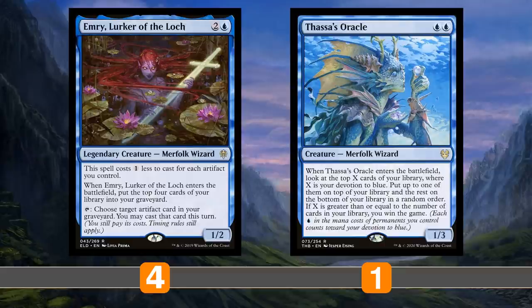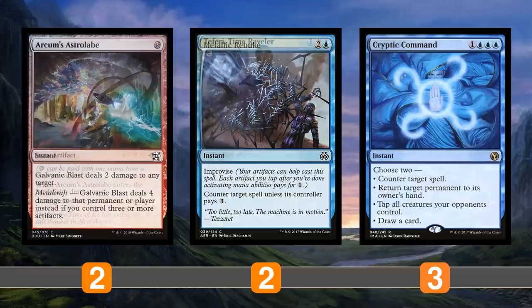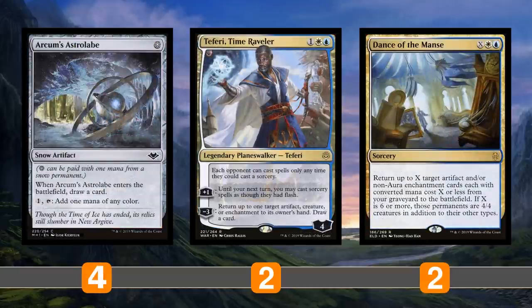Some people are running Urza as a backup win condition and card advantage piece, but this list is just running spells to help you survive. We've got Galvanic Blast, which can deal 4 to a creature if you have three or more artifacts — which should be easy. Metallic Rebuke alongside those zero-drop artifacts should be easy to improvise out and acts as basically a one-mana counterspell. Cryptic Command can keep you alive by tapping out your opponent's creatures, draw you a card, counter a spell, or bounce a permanent. Arcum's Astrolabe draws a card when it enters the battlefield, so if you pick it up with Cryptic Command you can replay it to draw more cards.